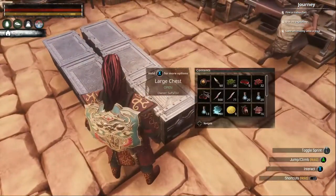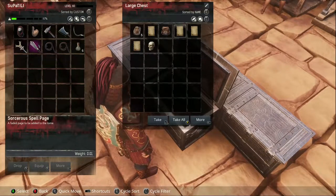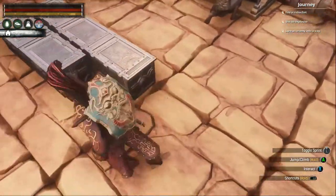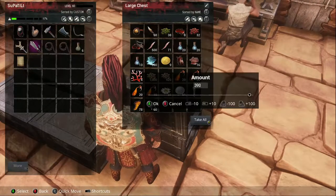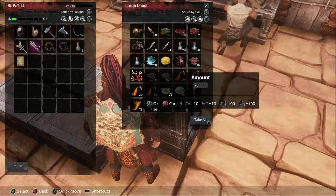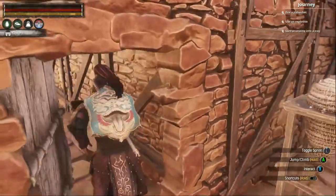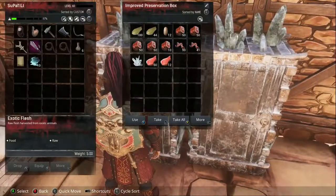Let's see - I needed a sorcery page, I picked up three sorcery pages. I also need 10 goop and then a piece of savory flesh, which I'm not 100% sure I have any left of. Oh yeah, there's a bunch.